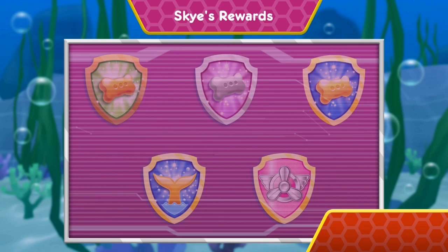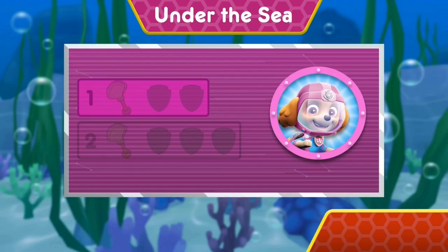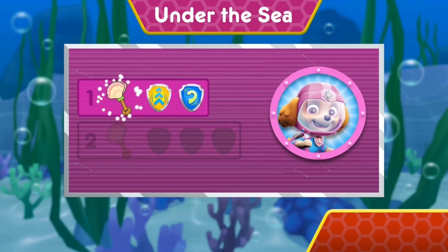Wow, you earned new badges. You earned the 50 pup treats badge. You earned the 100 pup treats badge. Wow, you earned new badges. Way to go. We found the speed boost. Woo-hoo! We found the barrel roll. Way to go. You found one rattle. You unlocked the next level.